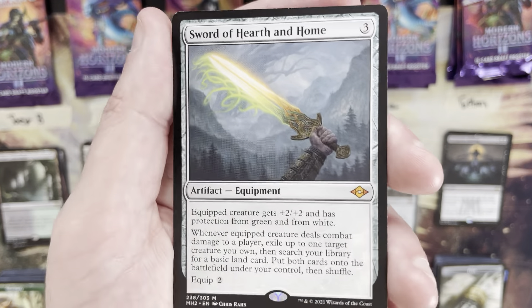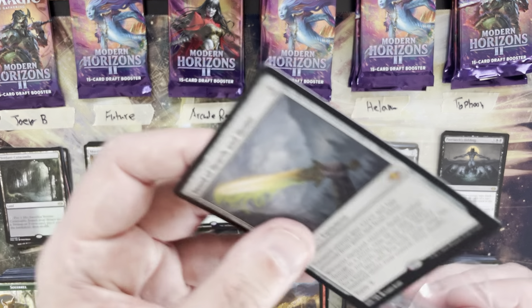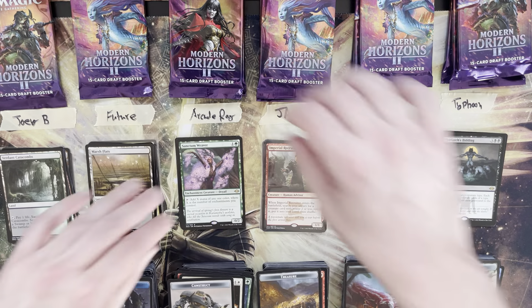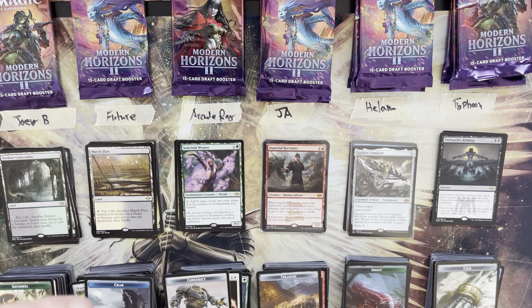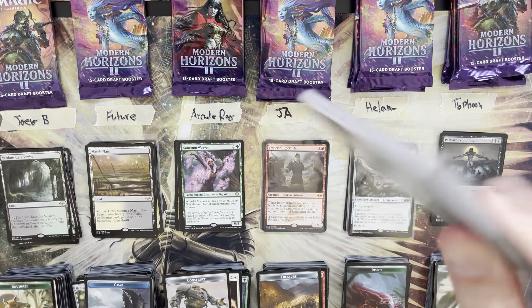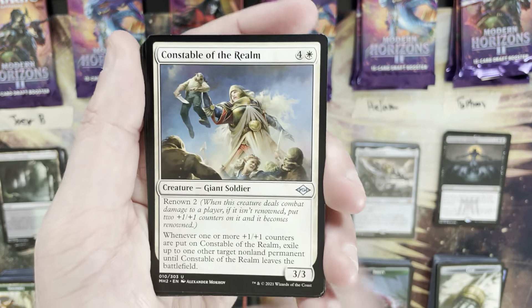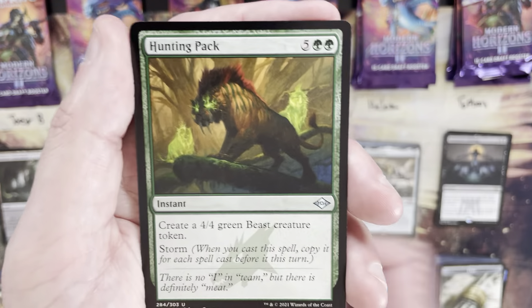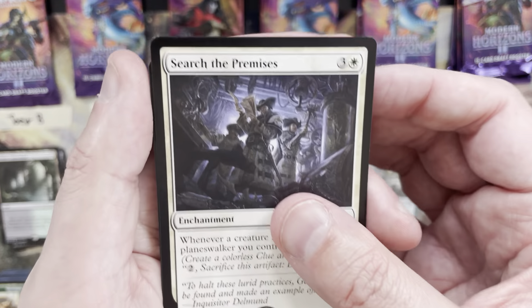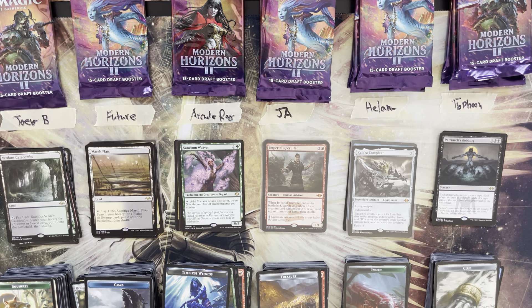Sword of Hearth and Home is a good mid-tier mythic — not top tier, not a planeswalker, not Garth or Thrasta. Finally another mythic and it's at least solid. Second pack for Ray: Constable of the Realm, Fast and Furious, Arcbound Javelineer, Hunting Pack — rare is Search the Premises at four mana value. Ray totals seven more this round, keeping you at 14 overall.